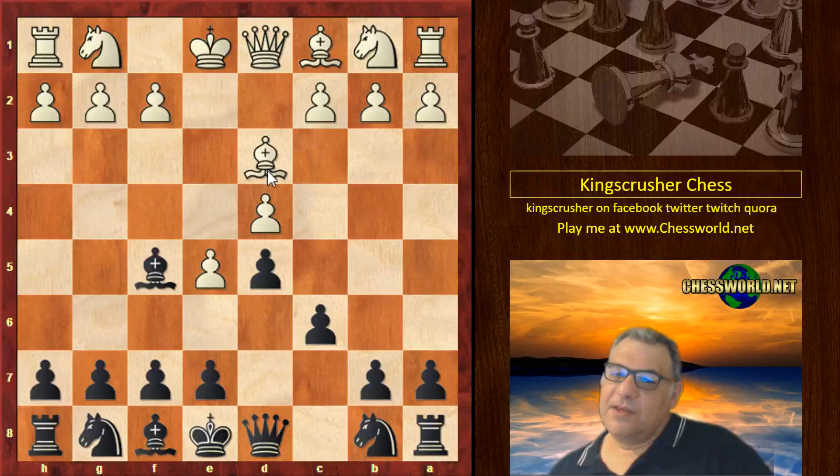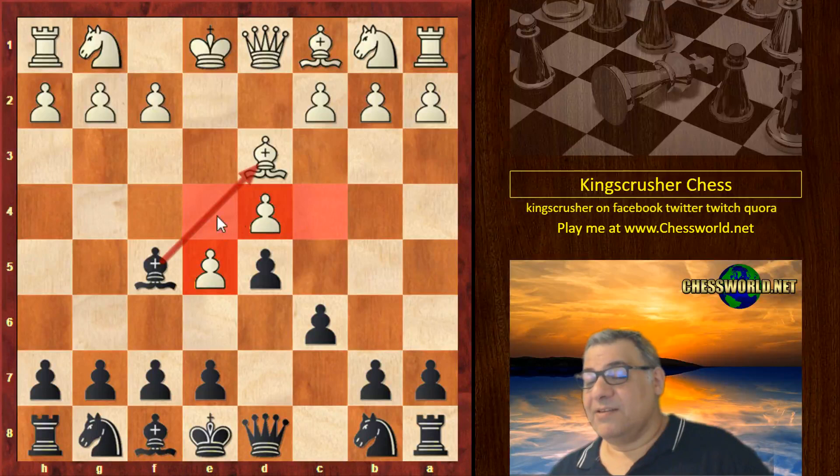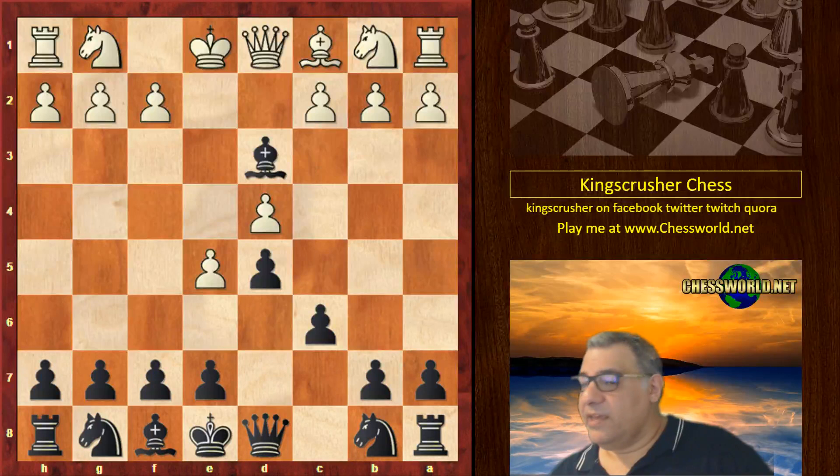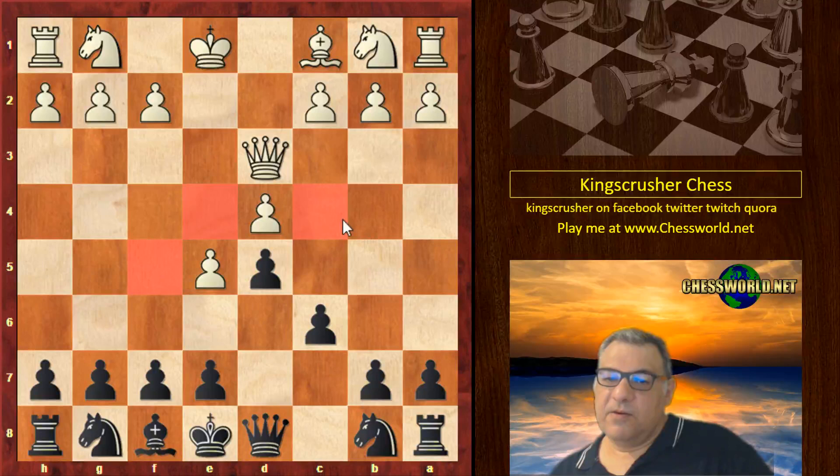Bishop d3 is basically a little bit anti-positional because white has advanced his pawns on dark squares, so his light squares are already weak. It invites black to exchange off the light square defender — kind of illogical, really, because in the French defense that would have been the bad bishop, but here it's a delight that it gets exchanged off, weakening white on the light squares. That's totally an ideal scenario for black to equalize. Technically this must be equalizing — black has no problem and actually has key light squares to play with later.